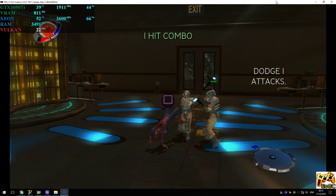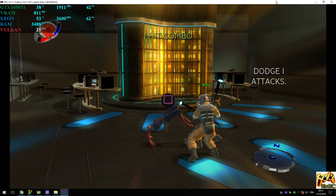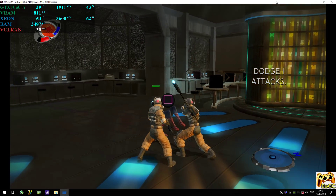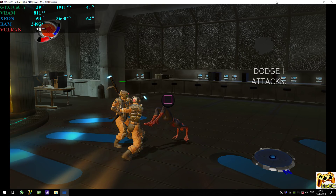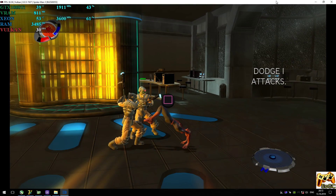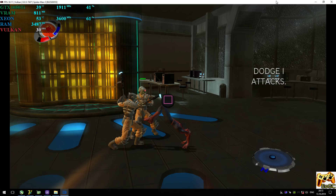Hey, see that icon? Yeah, the attack button icon that appears when you're dodging? That means you can counterattack. Hit the attack button when it shows up to hit your opponent back. By the way, counterattacks are unblockable.